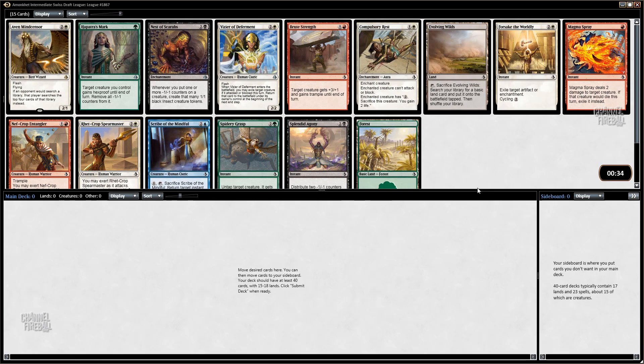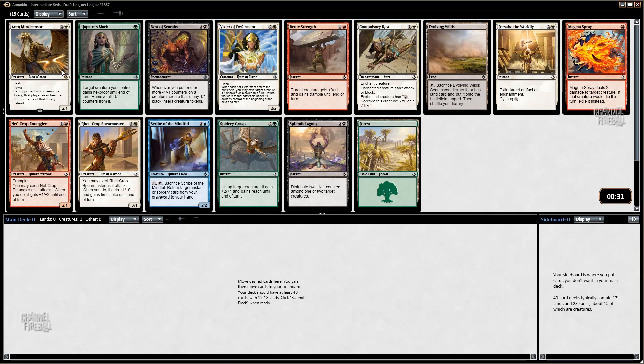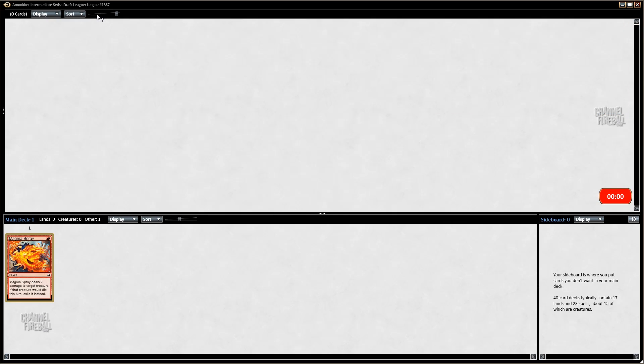I'm going to make these cards a little bit bigger for us. So out of this pack, I think the best options are Magma Spray, just because it's super efficient. I think it's better than Compulsory Rest. The Vizier of Deferment is good, but I don't think it's the pick here. I'm just going to go with Magma Spray between it, Nest of Scarabs, and Compulsory Rest — those are all good, but hard to go wrong with this.